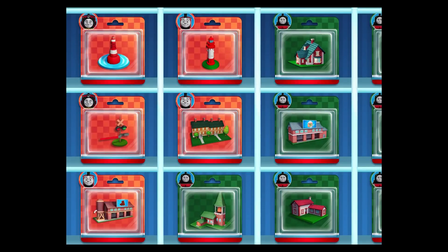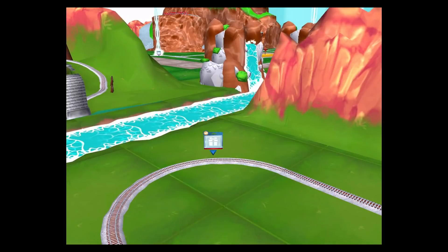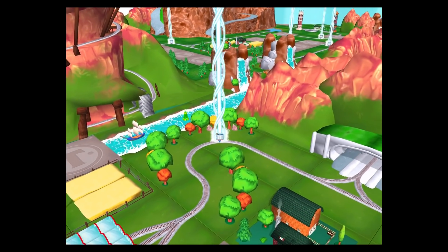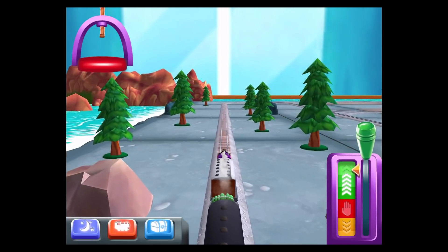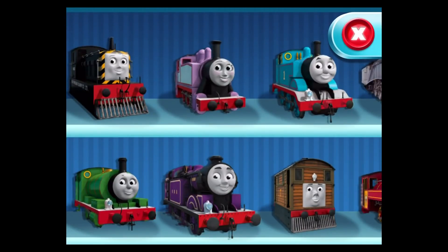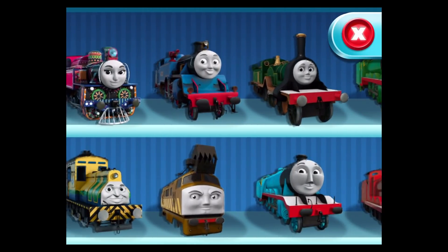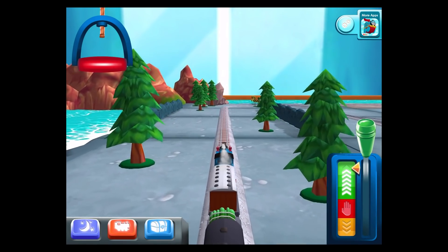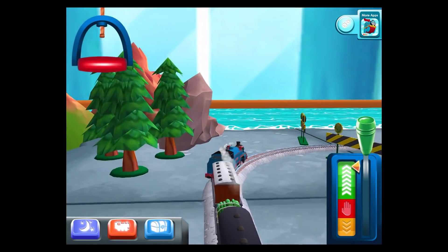Choose a new surprise pack. Can you find your way to the surprise pack? Look for the giant beam of light. Choose your engine. The engines love that.